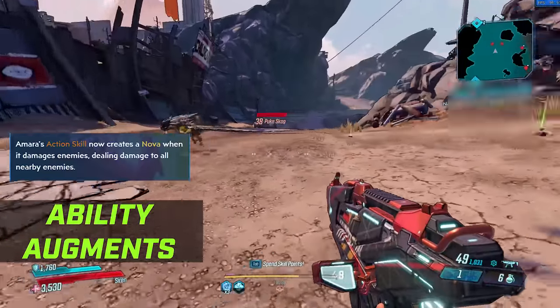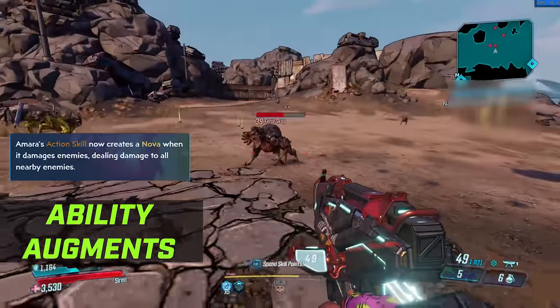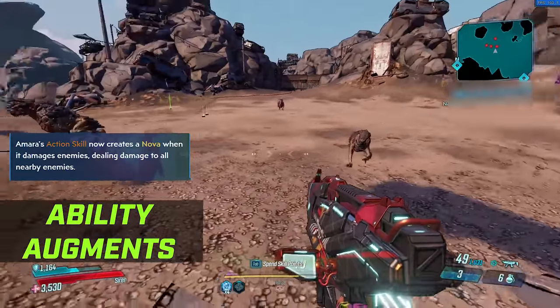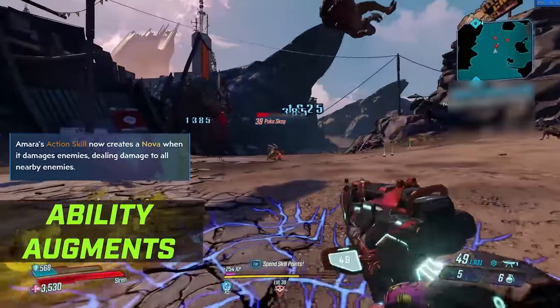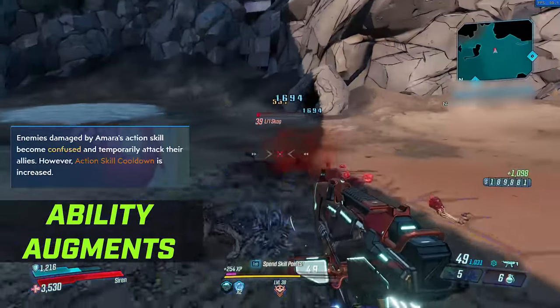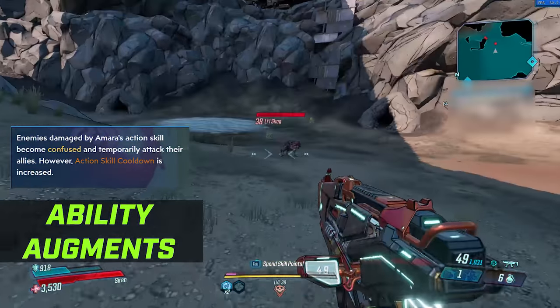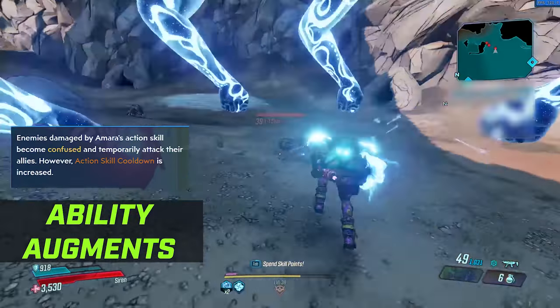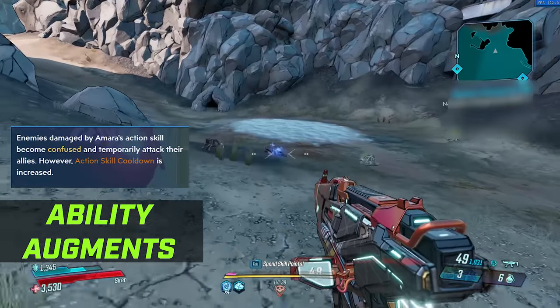Brawl has two augments usable on any ability. The first is Revelation — when you deal damage to enemies, it deals damage to all nearby enemies too: big AOE damage. And finally, Glamour — enemies damaged by Amara's action skill become confused and temporarily attack their allies, however the action skill cooldown is increased by 20%. If you grasp an enemy with Phase Grasp, enemies near that grasped target are confused as well, affecting more people.